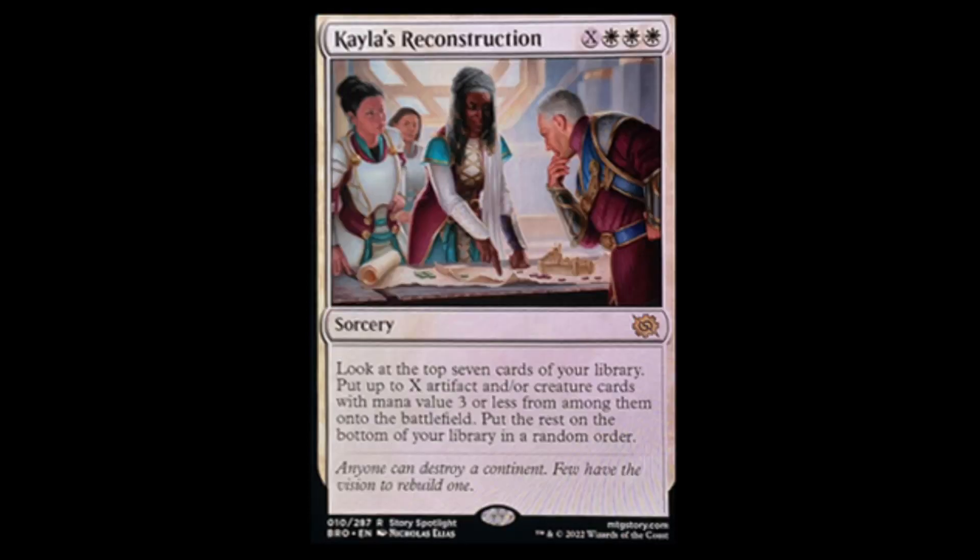Next we have Kayla's Reconstruction — three white and X. Look at the top seven cards of your library, put X artifact and/or creature cards with mana value three or less from among them onto the battlefield, put the rest on the bottom of your library in random order. Nothing like basically Brain Geyser but just for artifacts and creature cards with mana value three or less. I think it's gonna be more of a Modern card — like in the Collected Champions deck where everything's three or less and it makes tons of mana, and you could just cast this and put everything on the battlefield at once. It's probably gonna be a combo card, maybe played in the counters deck with Heliod.